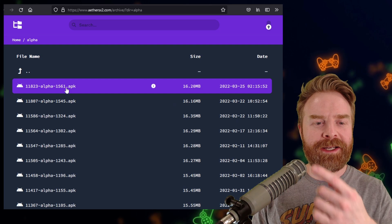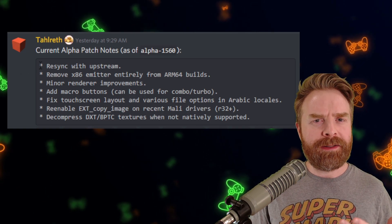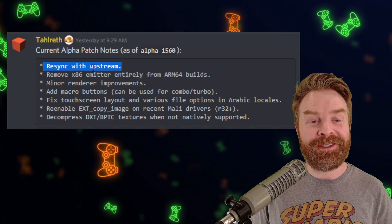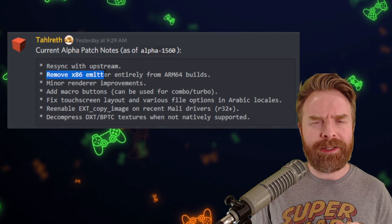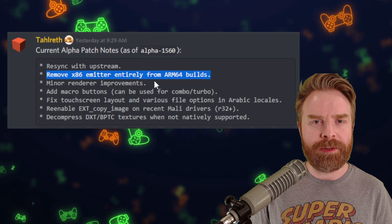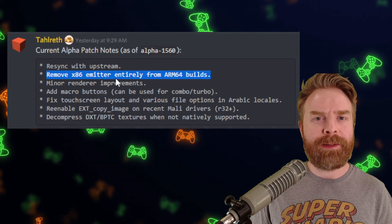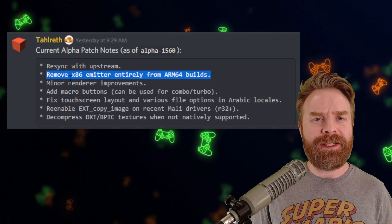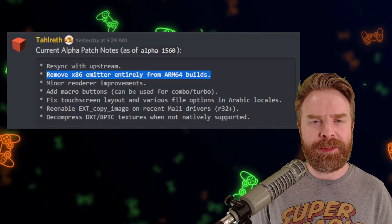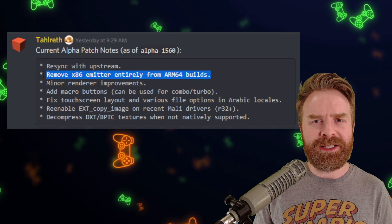Once you're here, click on alpha, and then you can download the latest APK. At the time of filming, it's version 1.561. This new alpha build improves some things and also removes some things in the process. Re-sync with upstream — upstream is PCSX2 — so this is a really good thing. Some people really might not like to hear this: AetherSX2 does not support 32-bit devices, and it doesn't appear that they ever will. PCSX2 just recently dropped 32-bit support, and this kind of seals the deal. So if you have a 32-bit device, don't get your hopes up that you'll ever be able to emulate PS2 games, and 32-bit devices really can't handle PS2 emulation at this point anyway.